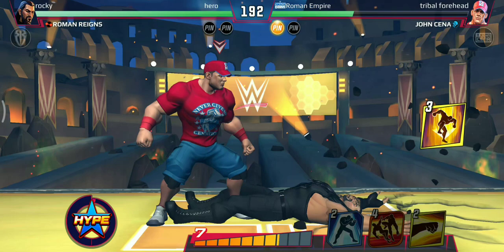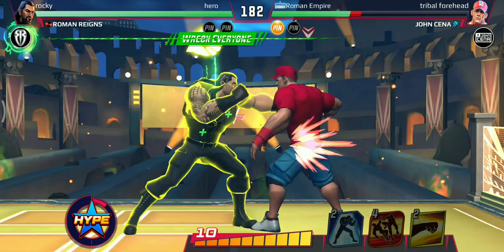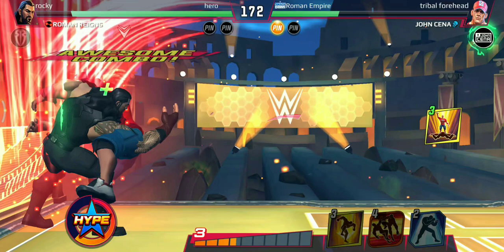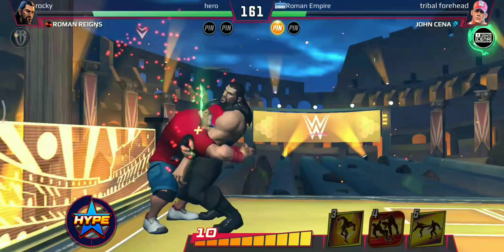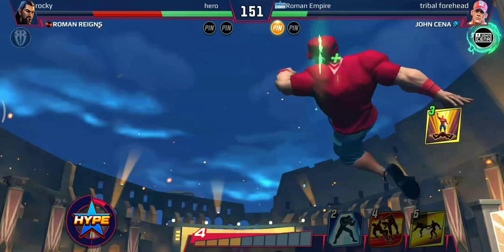The stomps win me the first round. Let's block — I tapped on it by mistake. He uses a strike again. That was a wrong tap. Come on, use that spear — there you go. John Cena catches Roman Reigns with an Attitude Adjustment, followed by the Five Knuckle Shuffle, and John Cena is on a roll.